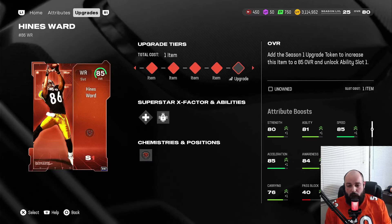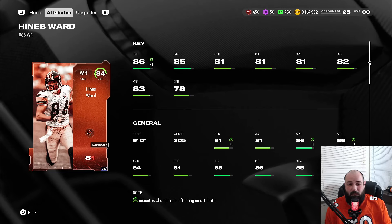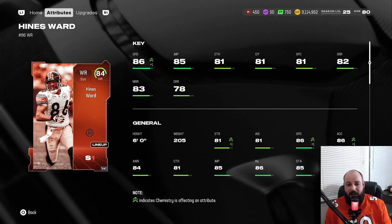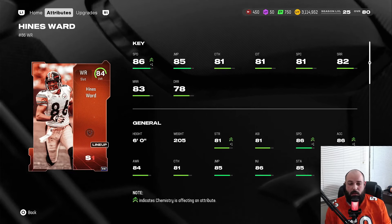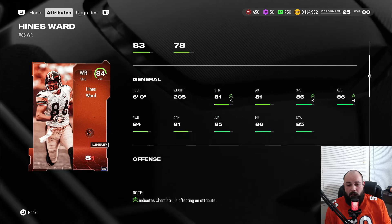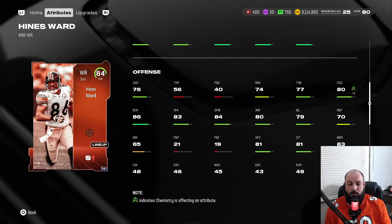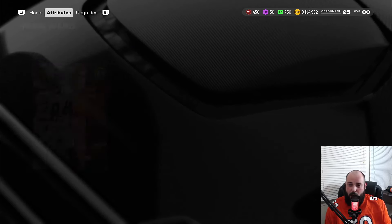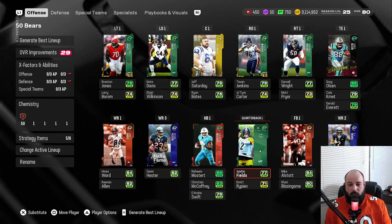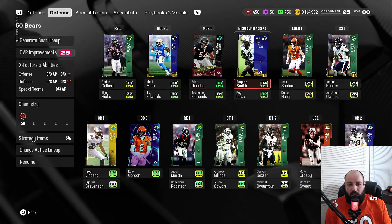Another huge addition this time around is Hines Ward, up to an 84 — you can get him to 85 for one more speed. He has 86 speed (87 at 85 overall), 85 jumping, 81 catching, 81 catch in traffic, 81 spectacular catch, 82 short route running, 83 medium, 78 deep, six feet tall. This card has been going crazy against me online — 80 change of direction, 80 juke, 84 spin move — just a beast.